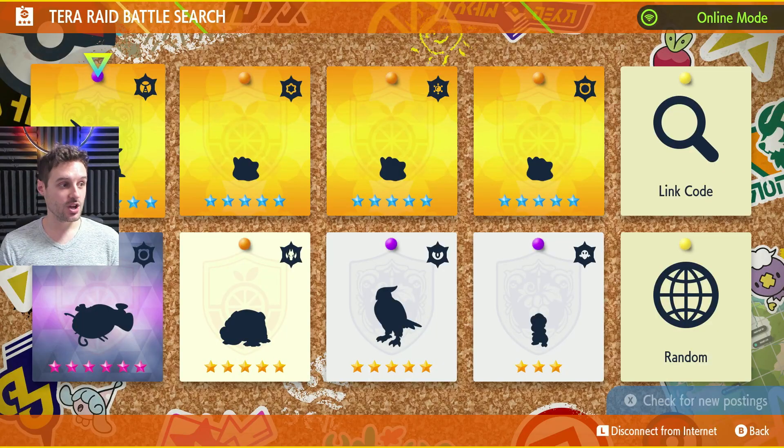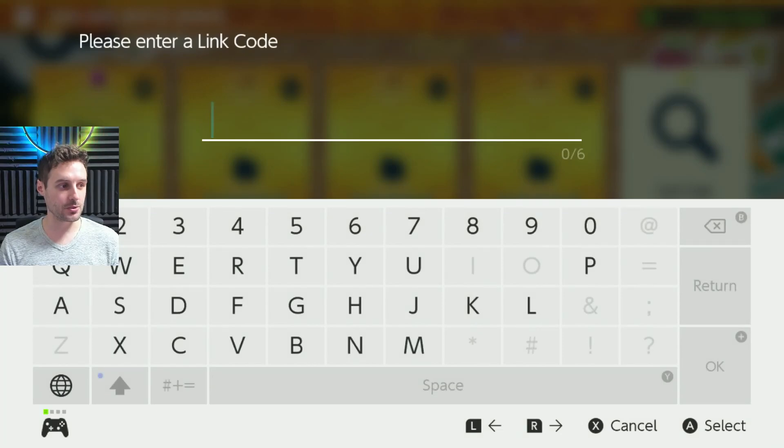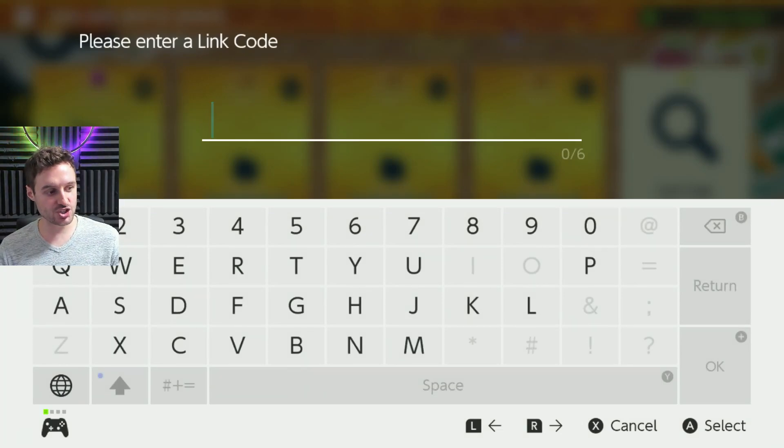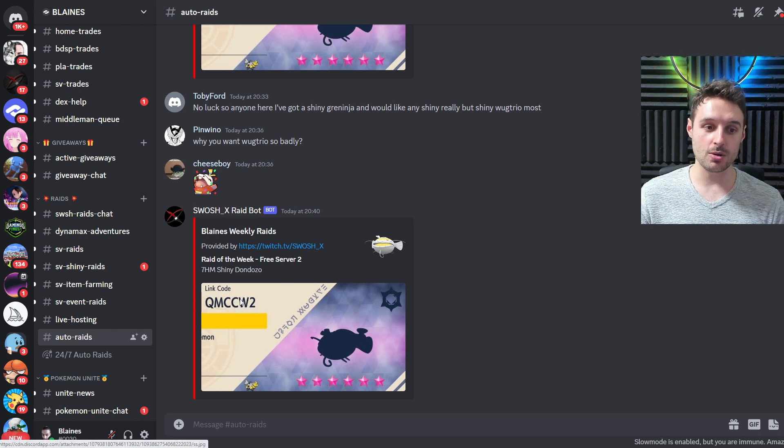That's the Tera Raid Battles. We're going to go in there and hit the magnifying glass over on the far right so we can search for a raid. That will allow you to input the codes, and as I showed you over on my Discord, the codes are pictured there, posted automatically by the bot, and you'll be able to just type that in and access it.